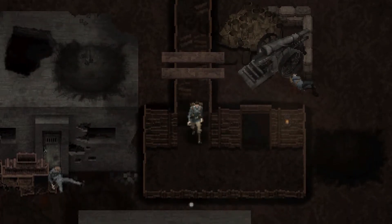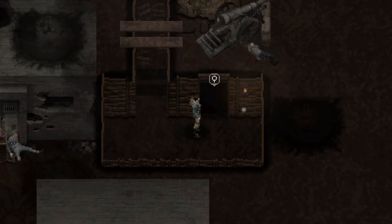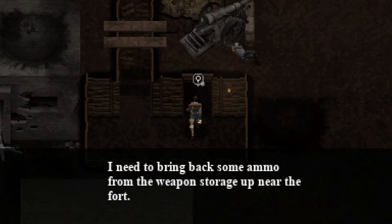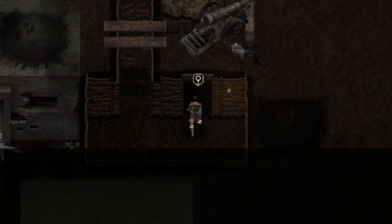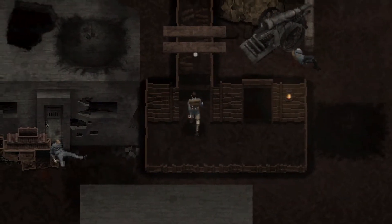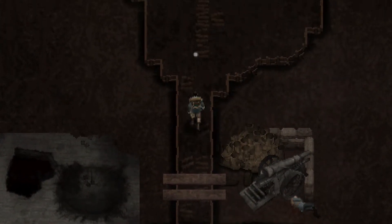We don't have a quest log or anything like that, I don't think. I need to bring back some ammo from the weapon storage up near the fort — there's no time to mess around. Nothing really stuck out to me, so let's go back then.